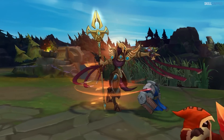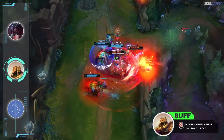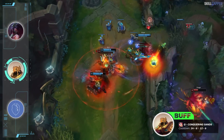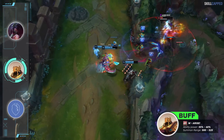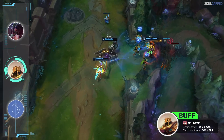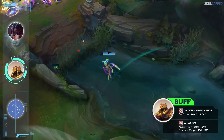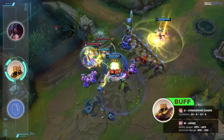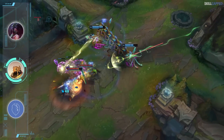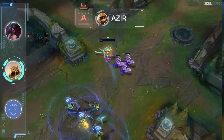We have a couple of Azir buffs for 13.11. First, a buff to his Q cooldown going from 14-6 seconds to 12-6 seconds. W AP ratio is up from 55 to 60%, and W summon range is being increased from 500 to 525. The Lost Chapter buffs from 13.10 were actually pretty nice for Azir, and with these changes in 13.11 he's going to be in a respectable spot. We will be moving Azir up from B into A tier.